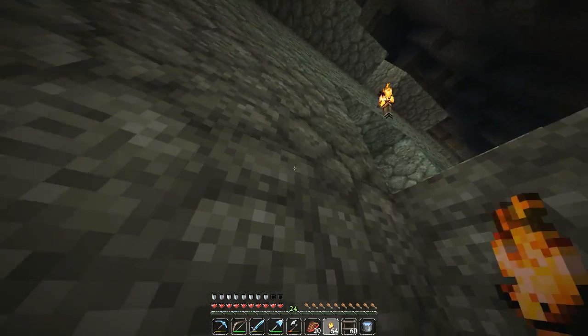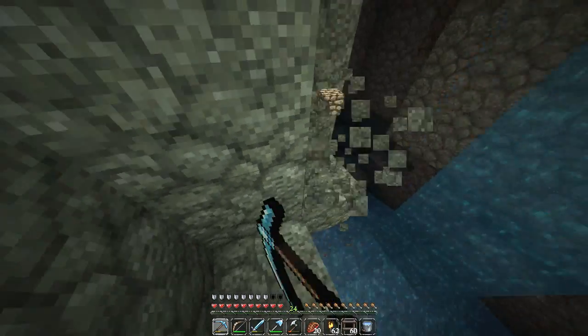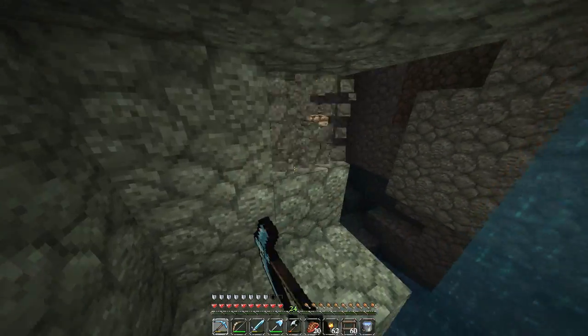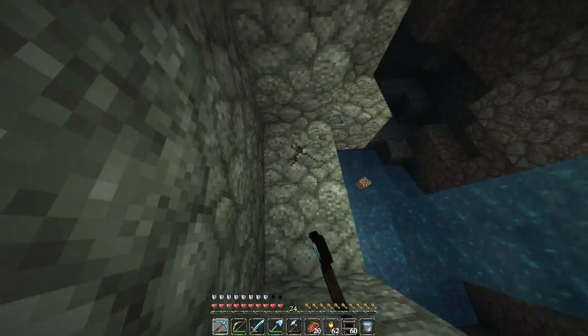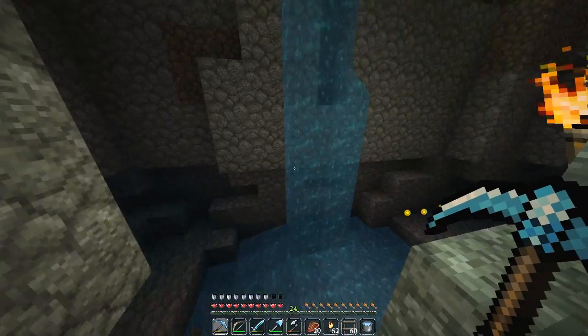There's a creeper — I want to take out this bastard. Freaking headshotted him — bam! I'm going to make a sort of stairway down so it'll be easier to get back up again. Into the ravine we go — holy crap, this is going to be sweet! Check out all that experience waiting. It is time to level up and find some diamonds.